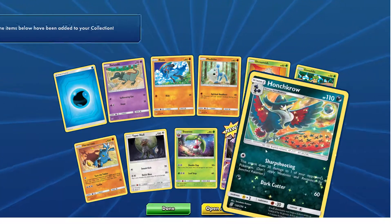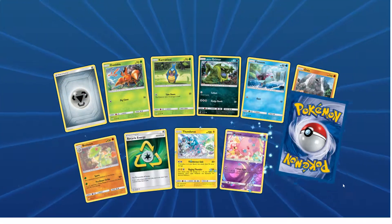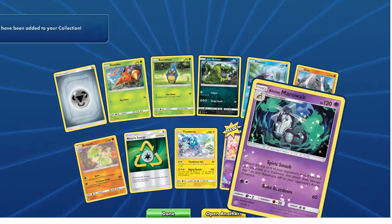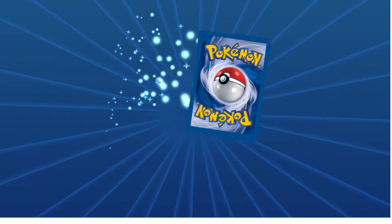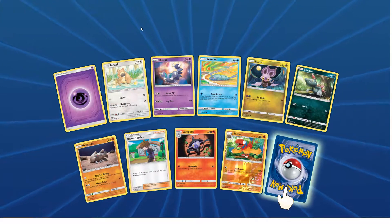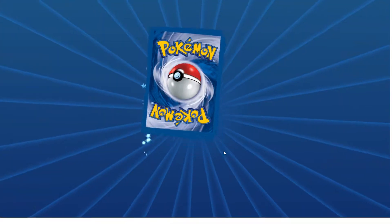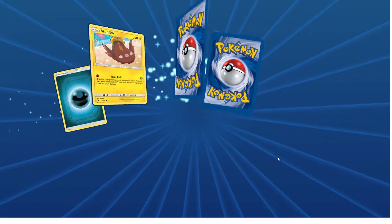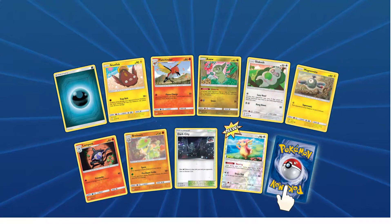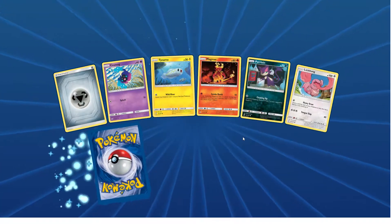I'll probably end up making a Blastoise deck, probably a Venusaur or Mewtwo deck. Like I said, I kind of stick with the gen 1 stuff, but I'll try to incorporate some of the newer ones here and there, building it around those main ones. I guess I'm keeping it old school in that regard.